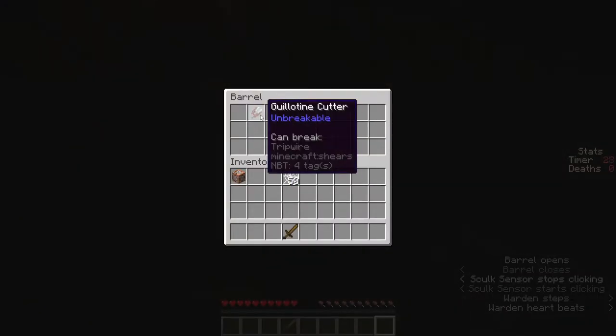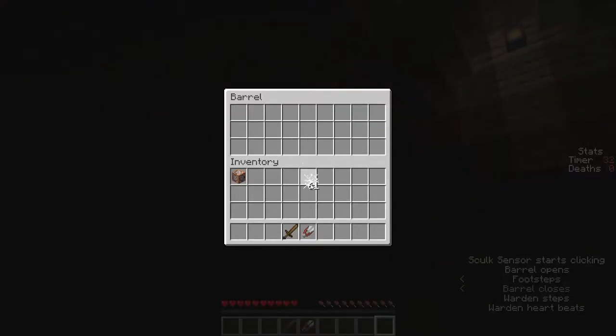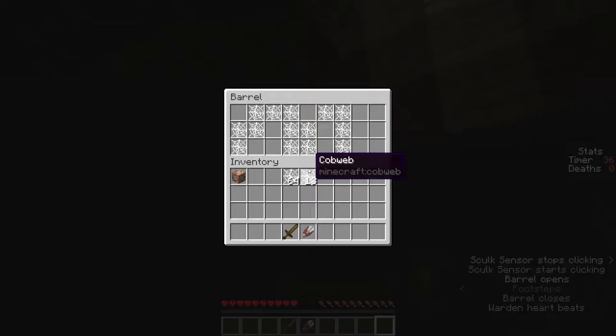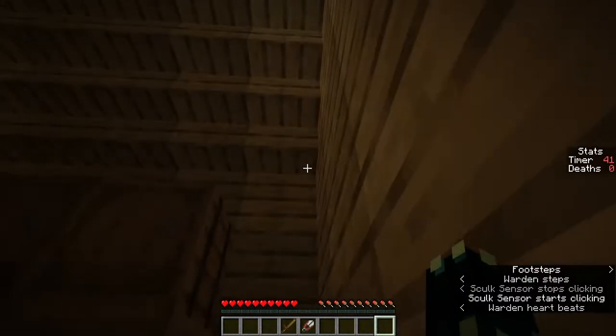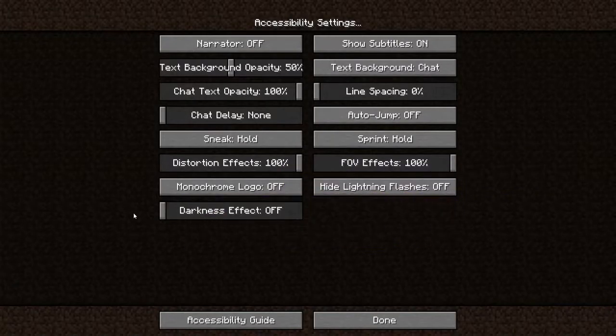I can't break tripwire. Okay, there's just a load of webs - I don't think we're gonna need these but I'm taking them just in case, because I don't want to leave them here and then need them afterwards. Are there any hidden buttons? I'm also going to quickly turn down the darkness effect just so it's easier to see in the video.